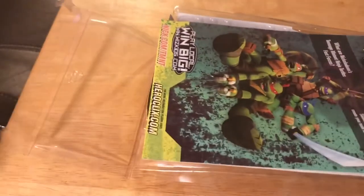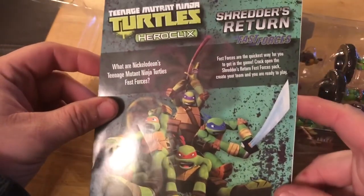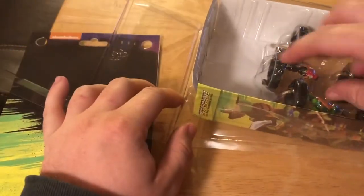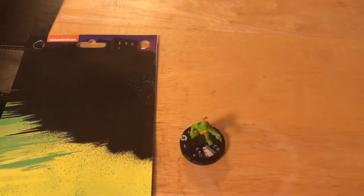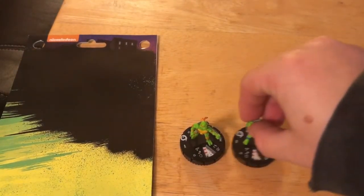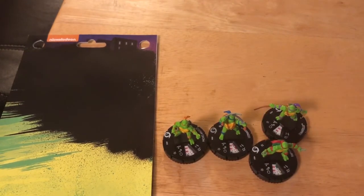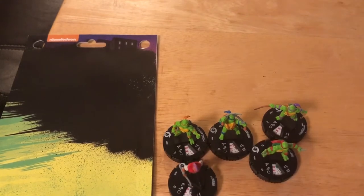With the box open, we get our back picture — it talks about what Fast Forces are in this particular set. There are stacked cards in between. Let's get the figures out. So we have Michelangelo, we have Leonardo, we have Donatello, we have Raphael, and we also have Bebop in human form as well as Rocksteady in human form.